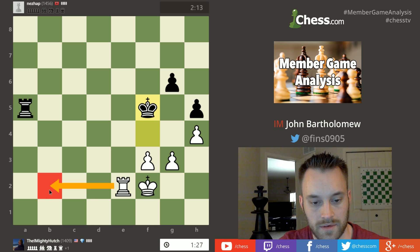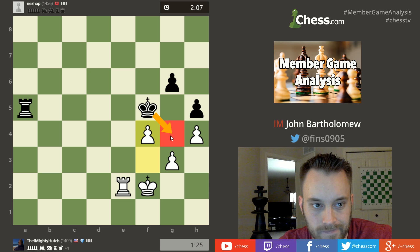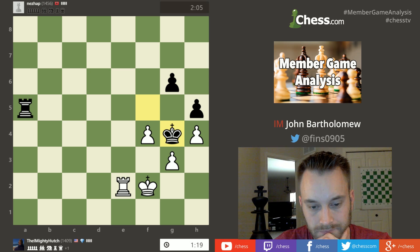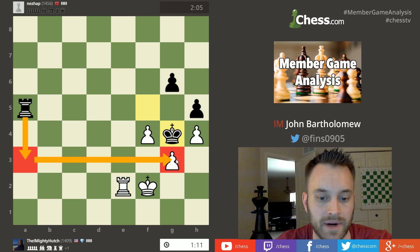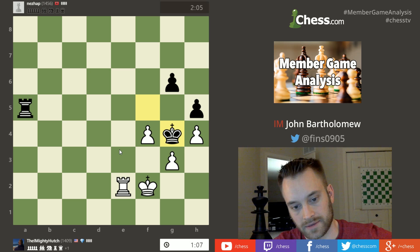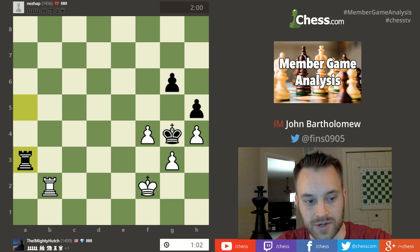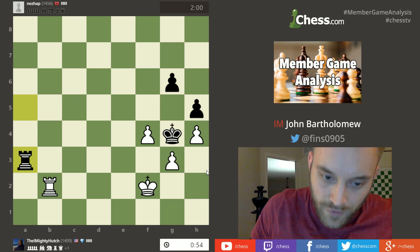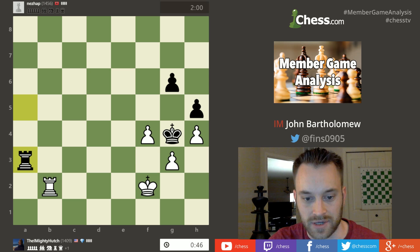Probably want to swing the rook over. He plays f4 — okay, that allows the king into g4, so that's dangerous to play. Nezap has shown he's not shy about using his king, so that f4 move unfortunately does give black some counterplay now. Hutch has to be a little careful, because black might have in mind rook a3 and go try to pick up a pawn. The position should still be a draw, but yeah, he's got to exercise a little caution. Hutch can set a trap right now: rook b5 with the idea that if black takes he has rook g5 check, skewering the king and rook. Unfortunately after rook b5, black can insert rook f3 check — so all of a sudden hutch in a pawn-up position is going to have to fight very hard for a draw.